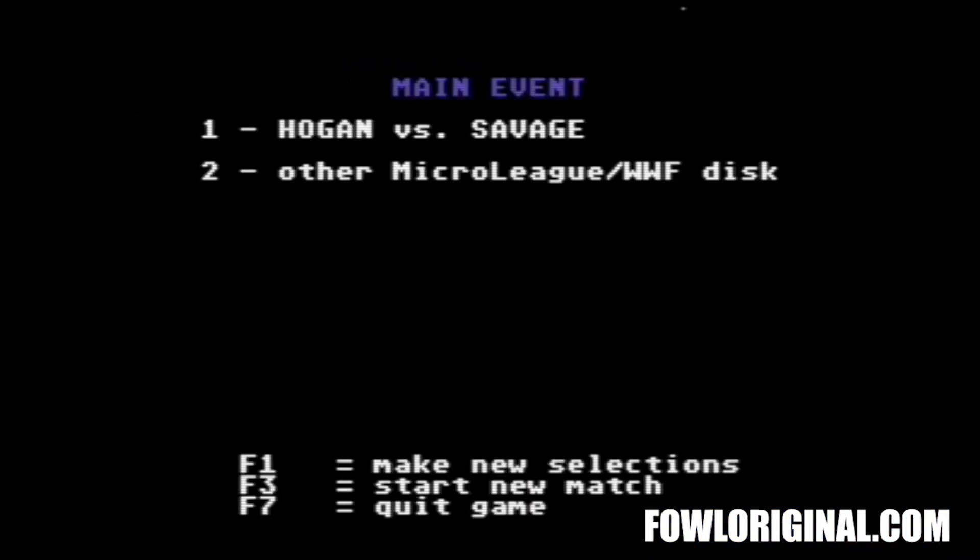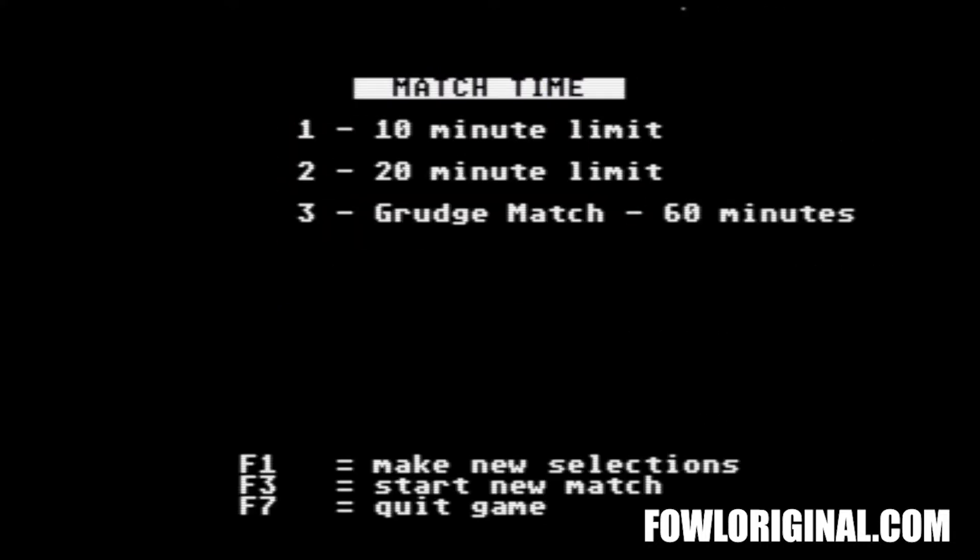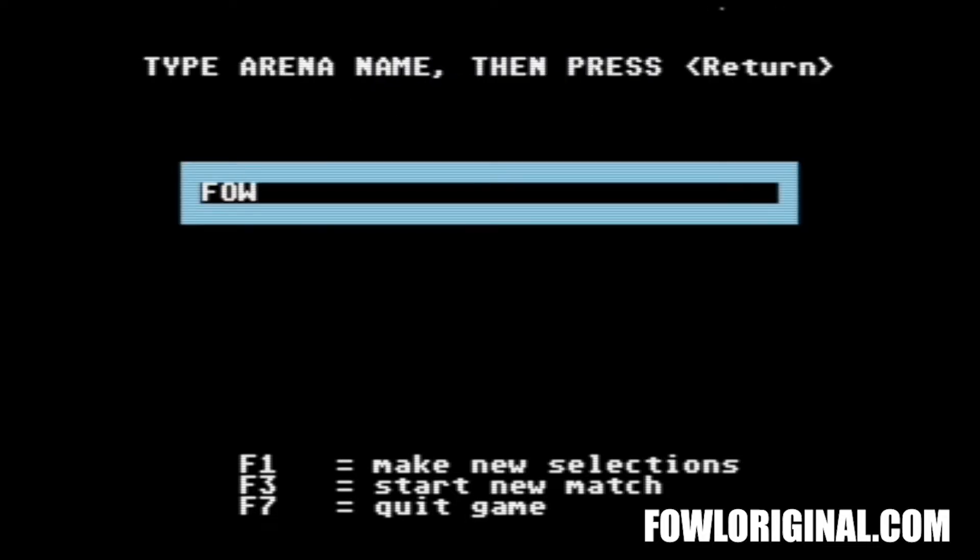Pick either the match on the disc or load one of the expansion discs. You can play with either mouse, keyboard, joystick, or any combination of the two. There's an option for either one or two players. Then you get to pick from either a 10 or 20 minute time limit, with a special 60 minute grudge match option too. You can also pick a custom name for the arena that you'll be wrestling in, which is a nice touch.